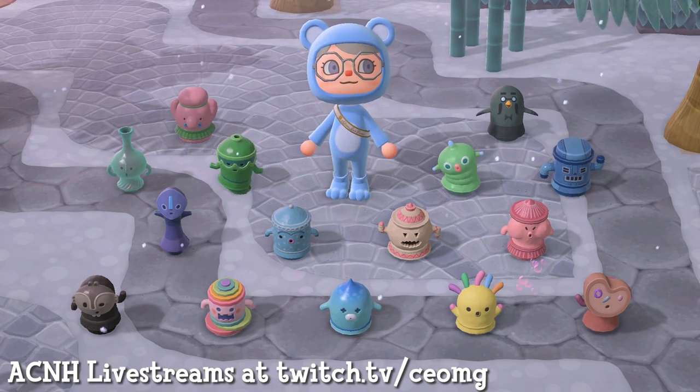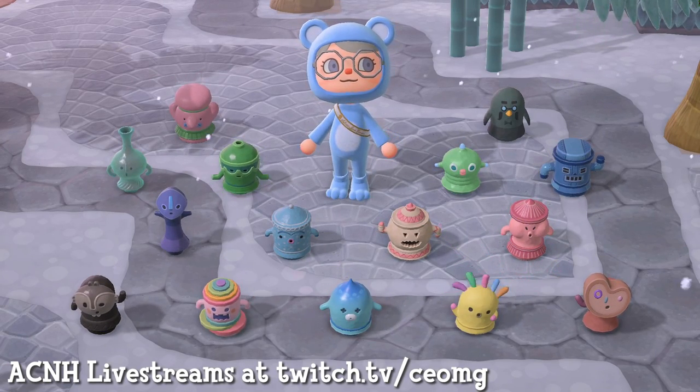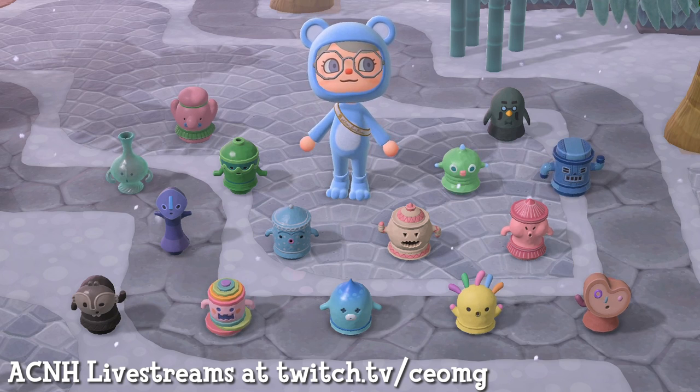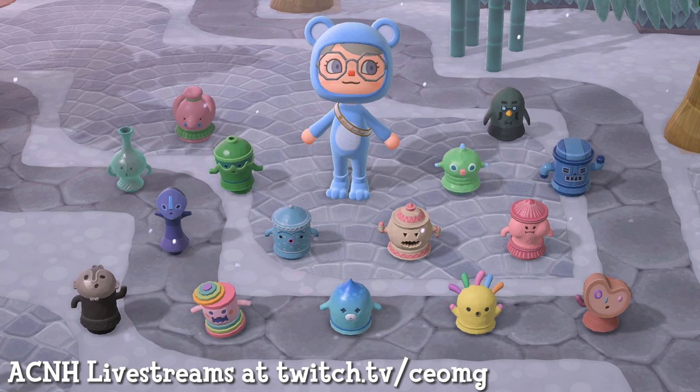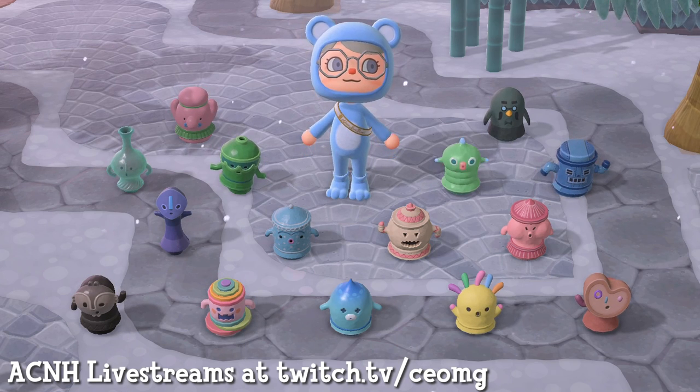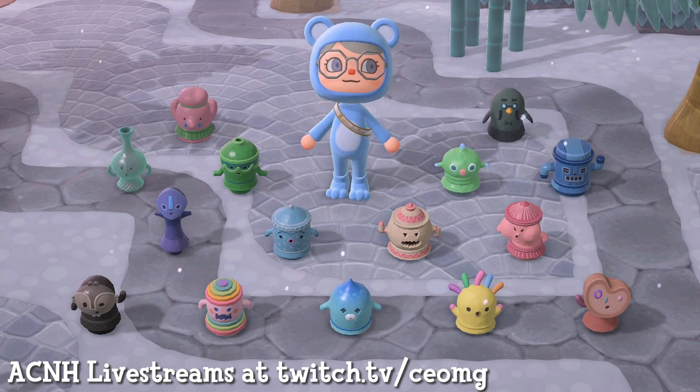It's CEO here and today I will show you how to get gyroids. These little figurines dance and wiggle as well as make little weird noises. If you've never seen a gyroid before, they're based off the Japanese sculptures called Haniwa and were traditionally buried with the dead.